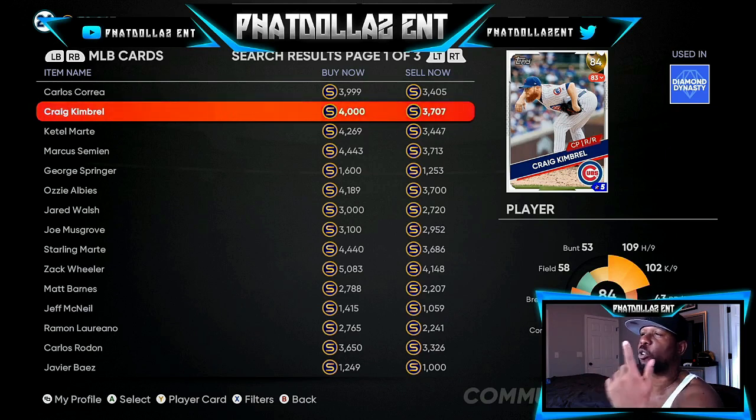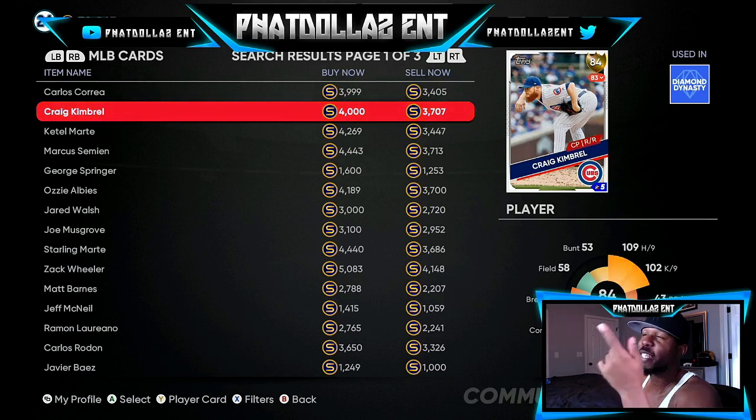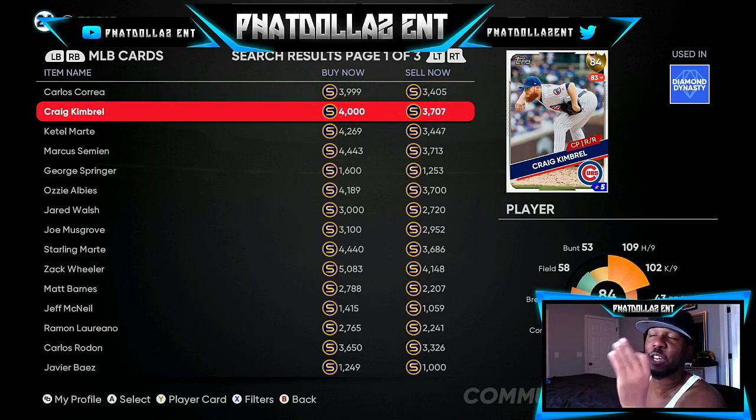That would be either a 2500 stub profit max or 1100 to 1200 stubs on every single one. Craig Kimbrel is pitching a 0.64 ERA, he has 19 saves, nine walks, 47 strikeouts, and he's only given up one home run — after 28 innings pitched, three batters every inning, only one home run allowed. He's guaranteed to be locked and I can't believe this card is not in the 4000s right now.